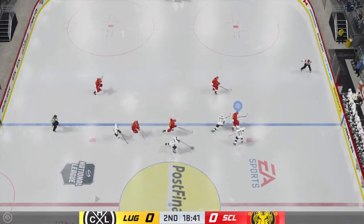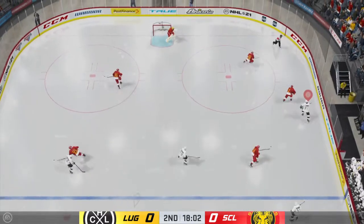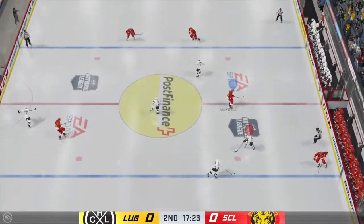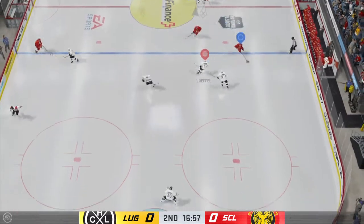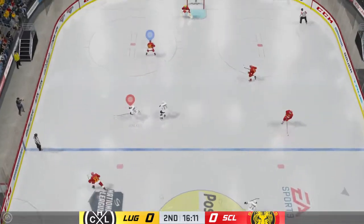Walker's won the draw here in the open ice, grabs the puck at center, and Walker's got it across the line. Too much congestion in front. Tries to feed it over to Maxwell — great positioning by the defender, and that one's picked off. Taken by Maxwell, and a stick in the lane ends that threat.